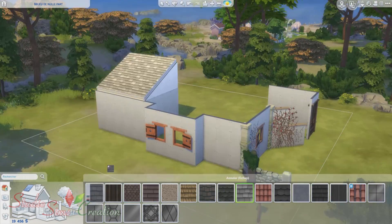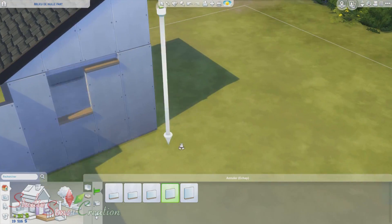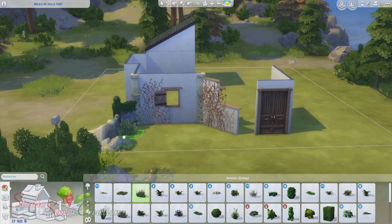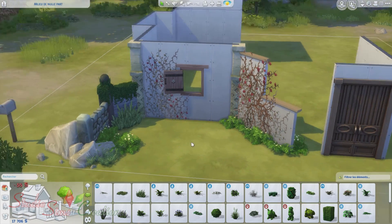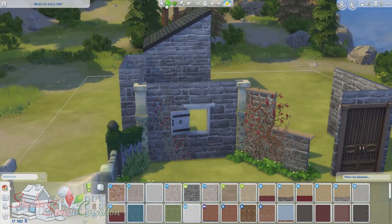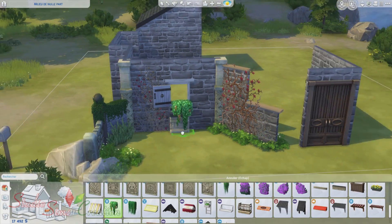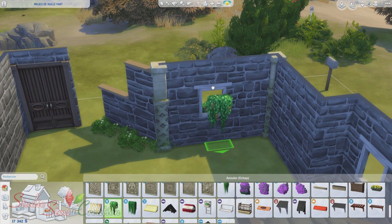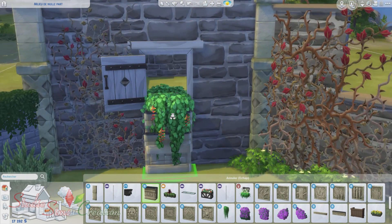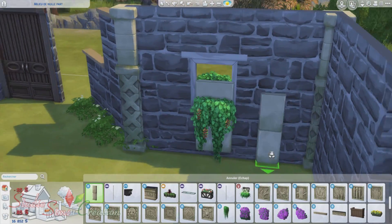Ce petit parc, je vous l'ai présenté il n'y a pas si longtemps en visite sur Youtube. C'est une création qui se trouve sur mon site depuis quasiment le début du jeu des Sims 4. Et suite à cette visite, j'avais envie de créer une petite maison en ruine avec ce qu'on a aujourd'hui, avec les packs et les kits qu'on a, parce qu'à l'époque on était vraiment limité, on n'avait que Destination Nature et le jeu de base.